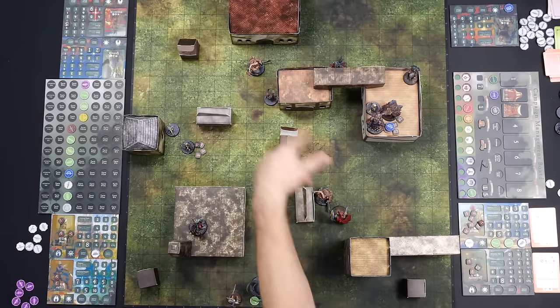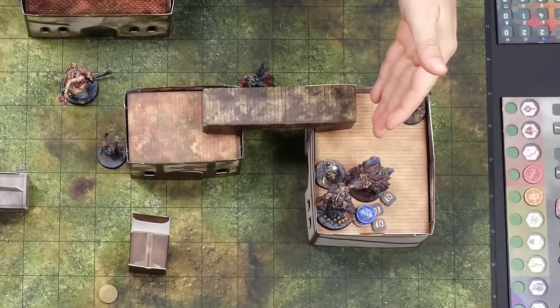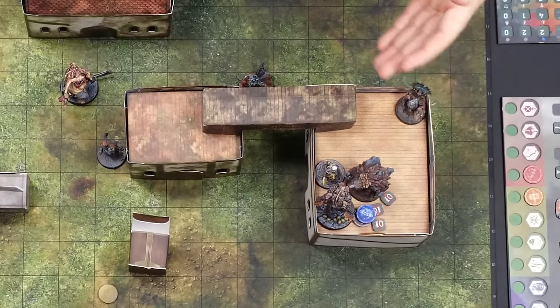Jibjob has a free bomb — might as well throw it. He's only got one wound left so I'm going to kill him. Jibjob spies the fleeing scavenger and lobs him a grenade — alchemical bomb with focus hits him and boom! You literally can't do less than one damage. The scavenger collapses and the bagged treasure tumbles to the ground — this is mission critical intel.